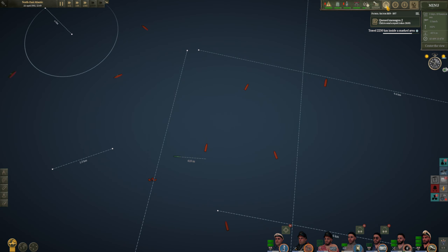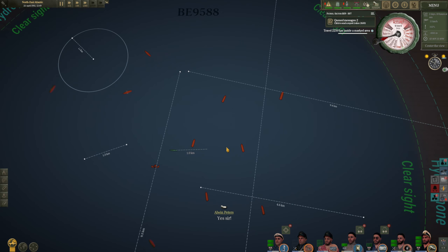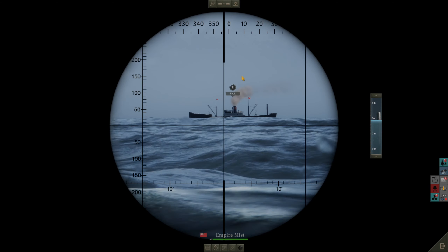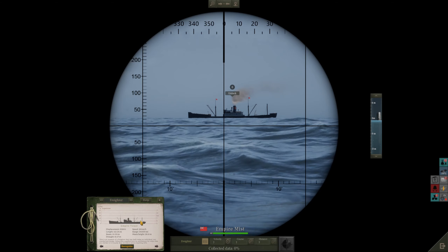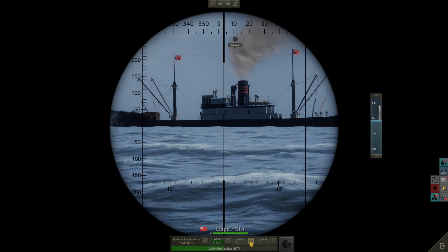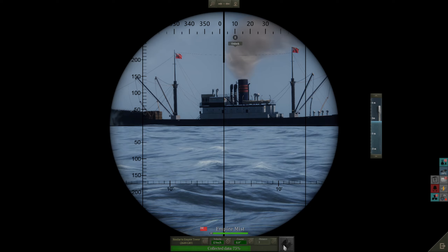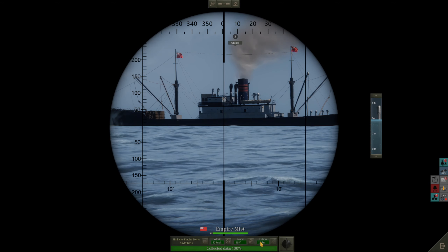We're moving ahead with our sub at slow speed, seeing if we can pick off any more of these ships with as many officers as possible on station. The next target is the Empire Tower - it's got a little pole on the back that makes it look like a tower. Velocity 12, which we got from previous data. Zooming in, he's actually slightly beyond 90 degrees, more like 107. Distance to the highest mast: two kilometers, and he's continuing to pull away.